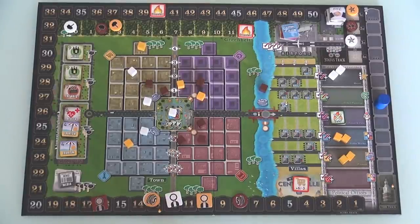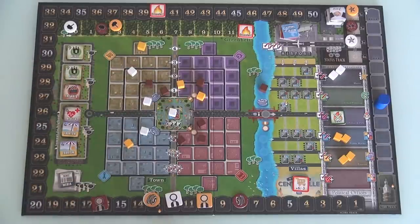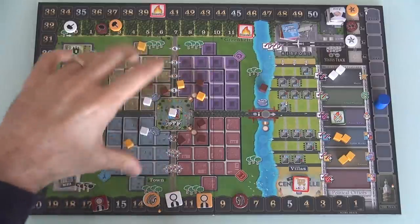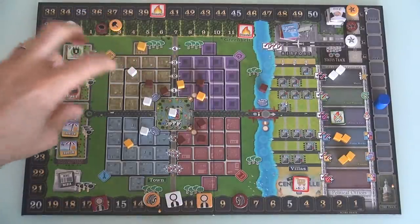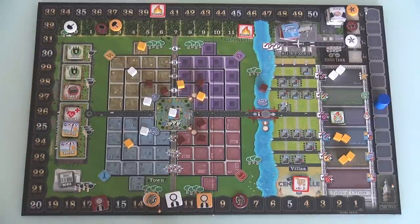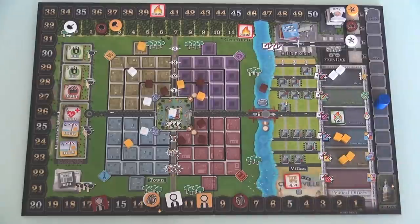But the bigger deal is the way the game handles two-player. In the original, the only thing done for two-player was a bunch of spaces on the board were blocked off with dummy tokens, so there were just fewer spaces you could grab when constructing. That was fine, it worked, but it wasn't great. It was my one big complaint about the game, because so much of this game is area control. Whoever has the most in a given area scores six points, whoever has the least loses three. In a two-player game, that nine-point spread was very unsatisfying. So Chad Jensen, the designer, went back to the drawing board for two-player.